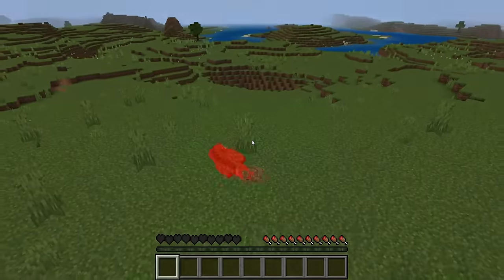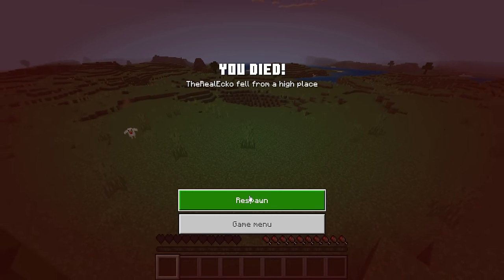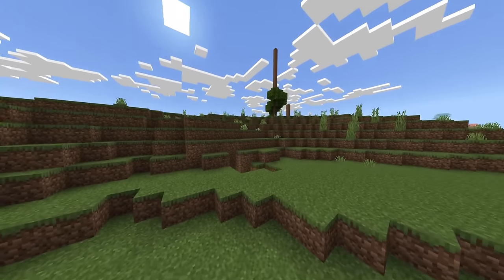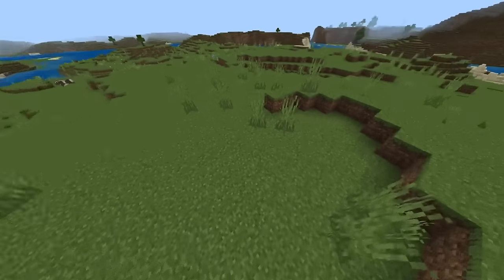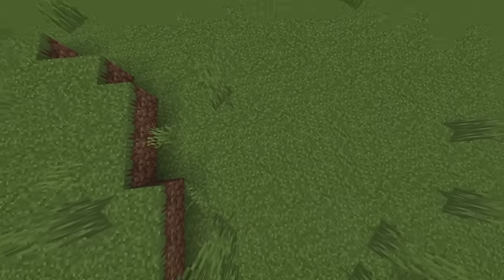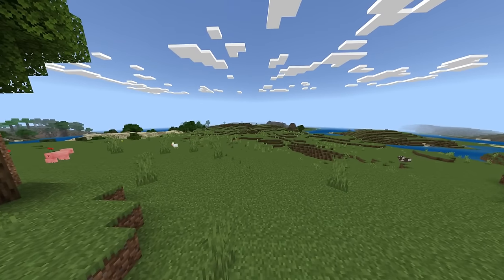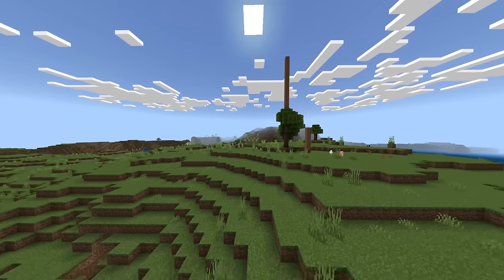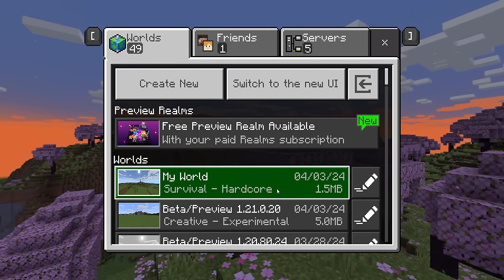If you die, this is what you will see: 'You died' — with options to respawn or go to the game menu. If you click respawn, you don't actually respawn. You enter spectator mode. On Java you can usually see your blocks on the floor indicating how you died, so they do need to change that. You physically cannot respawn — you have one life only. This world will now be outlined as survival and hardcore.